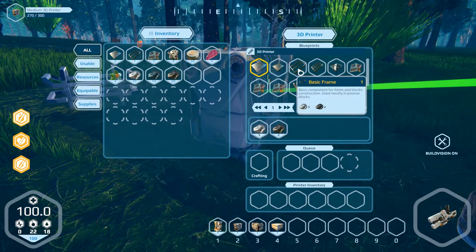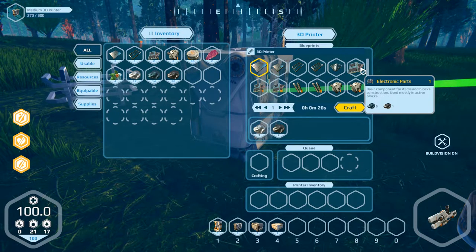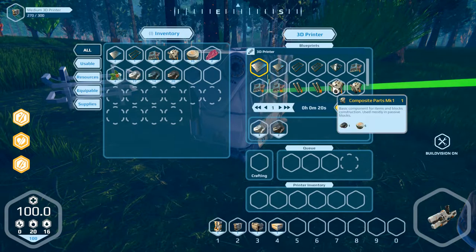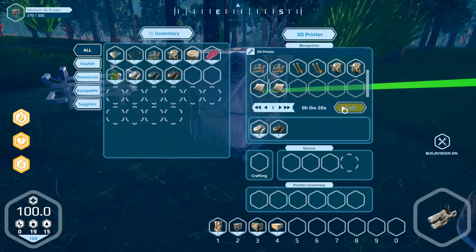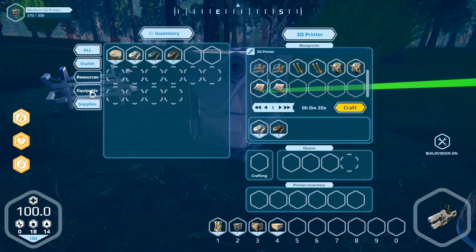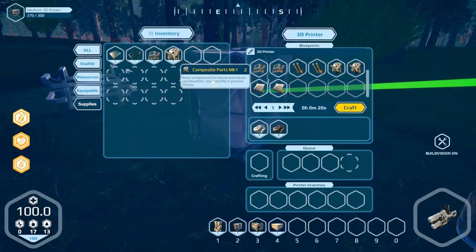Plating, more of them, basic frames, glass components, electronic parts, mechanical parts, composite parts, fabric M1 — these are the resources we need. We must have iron, silicon, carbon. These are the supplies we made already.